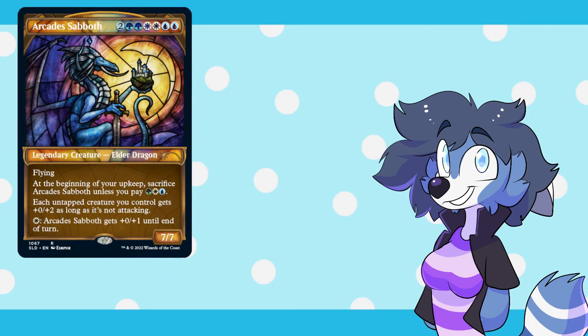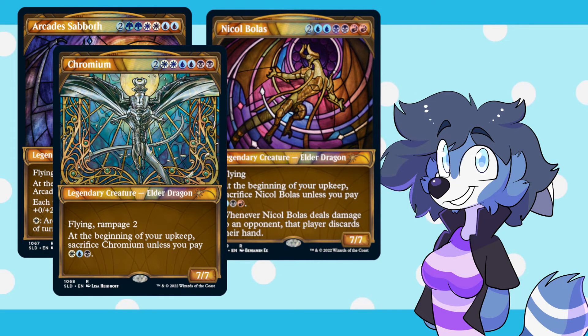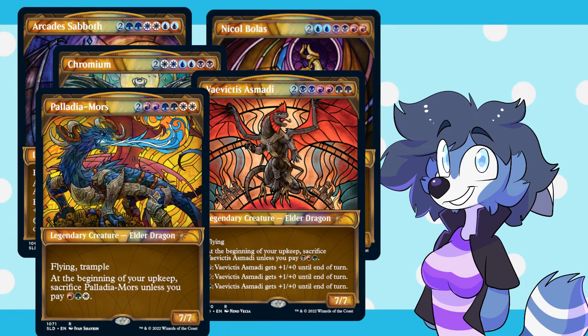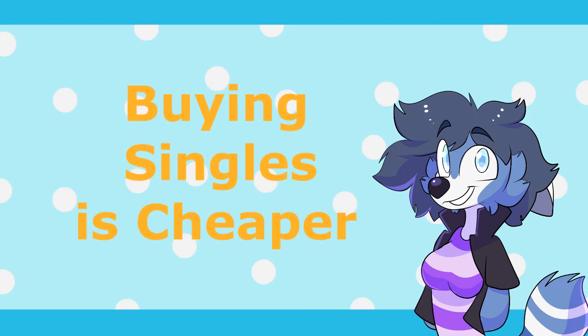We have Arcades Sabbat, Chromium, Nicol Bolas, Vaevictus Asmodi, and Palladia-Mors. Now that we have the cards out of the way, what's the value? Are these worth it? Well, that all depends on if you want to play with these cards. If you're looking to pick up these cards just to play with them, you can pick up all five for less than $10 just buying the singles.